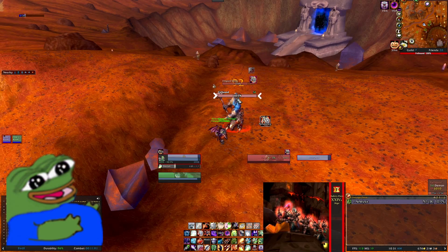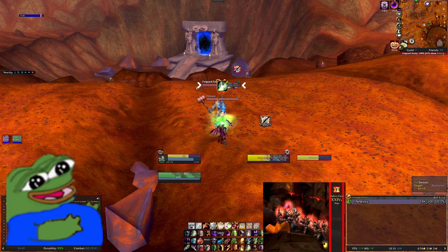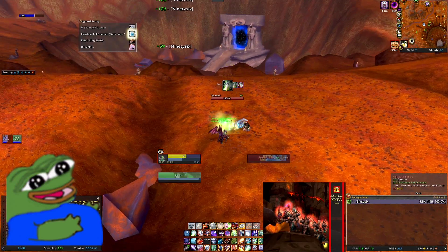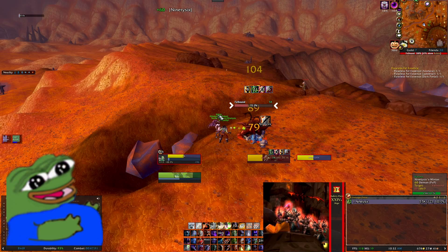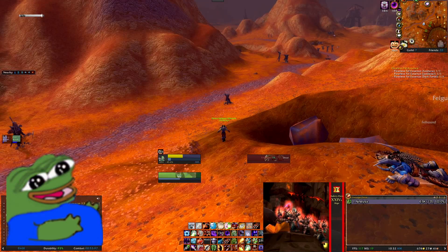This is down in Blasted Lands, right near the Dark Portal, which you can see in the background. I was streaming this at the time so the screen's kind of cluttered. I had to kill quite a few of these — it took me a while — but there we are, there's the final Fel Essence. Polish off this annoying little Fel Hound.